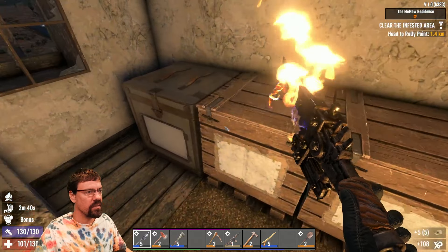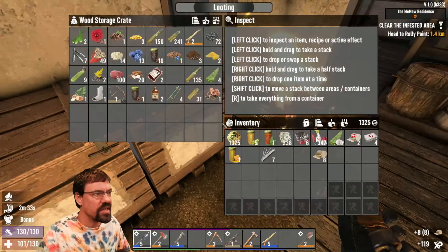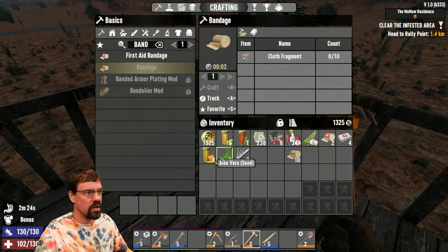I think we're ready to go do this quest. Stock that for now. Let's just get some aloe growing, just temporarily. Pop some stuff out here.